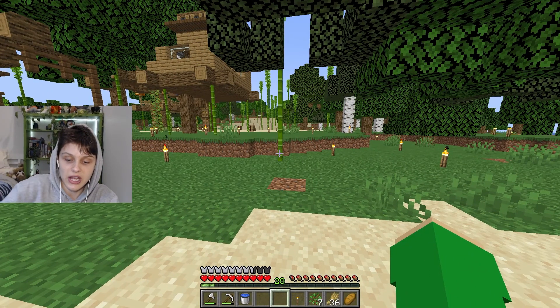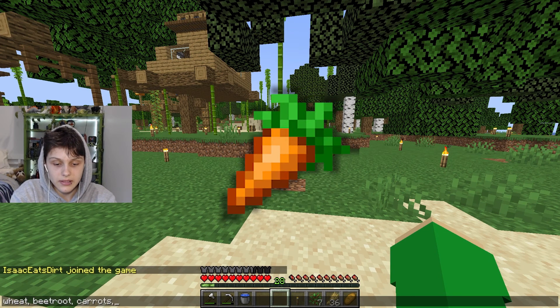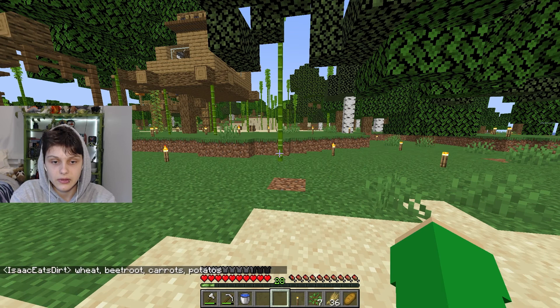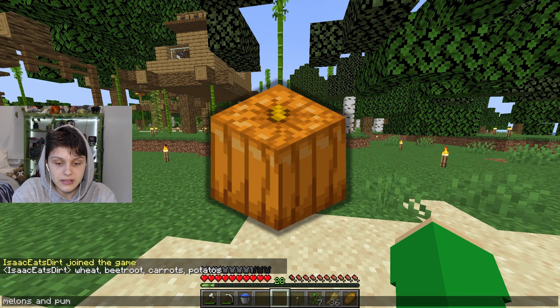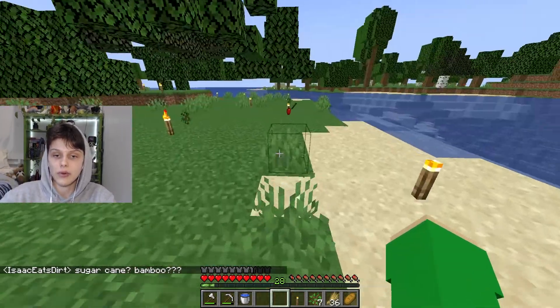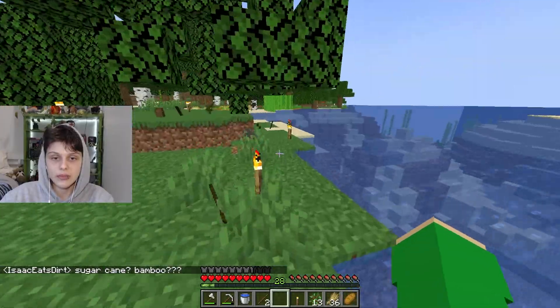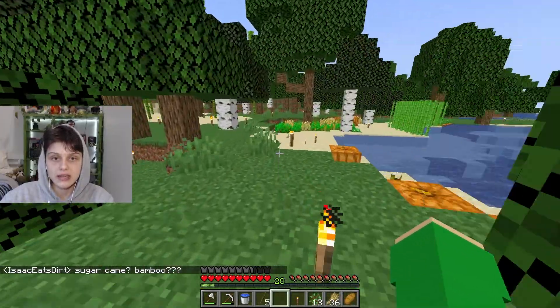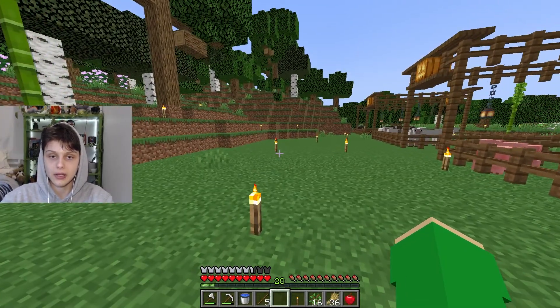No one else is on — I'm saying it in chat. We need wheat, beetroot, carrots, potatoes — those are the basic ones, right? And then there's melons and pumpkins. And then sugarcane and bamboo. I don't think we need to grow bamboo as a farmed thing. Sugarcane we probably don't need to, but it might still be a good idea. So that is six things we need to make farm plots for.